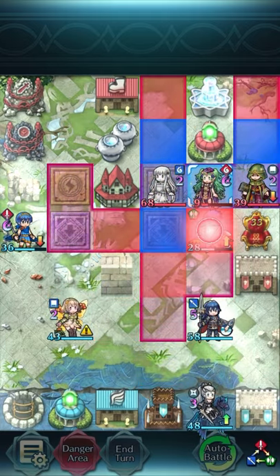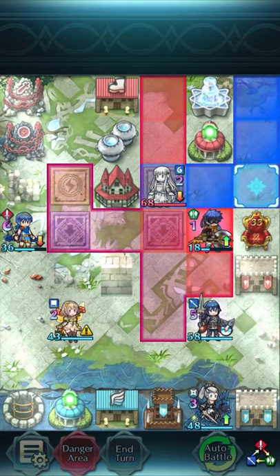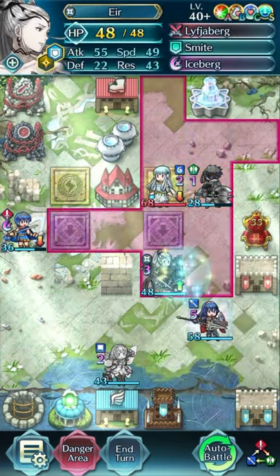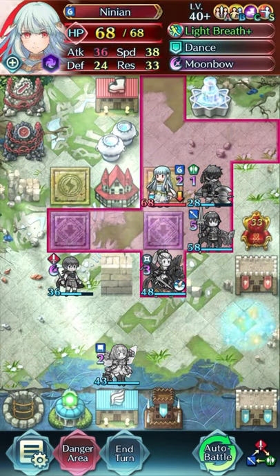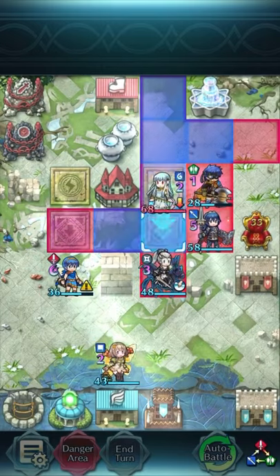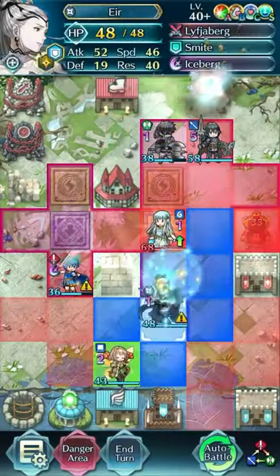Now Sothis attacks Ike because she does the most to him, but even then she doesn't do enough damage — Ike is pretty buff with Lucina's support. He survives her. Bram doesn't do much to a null follow-up Ike, and he dies. Now all we have to do is move up like this. Ninian will attack Air since that's the only one she can do damage to without being killed. And I have time to get the bots. And we're done.